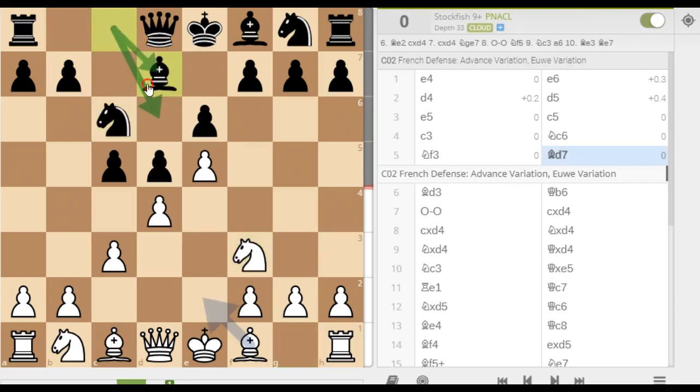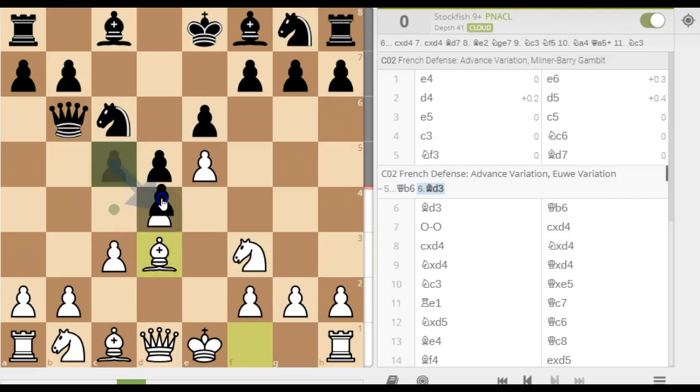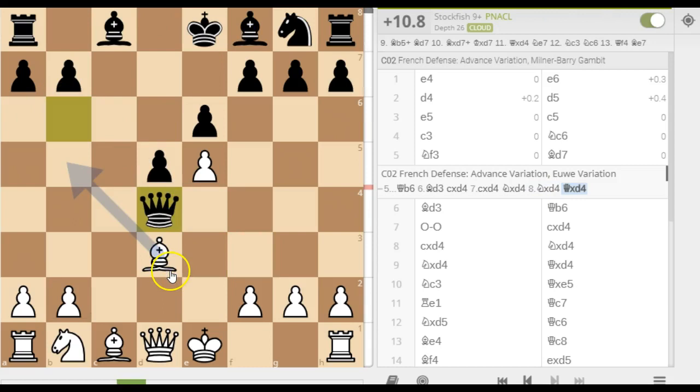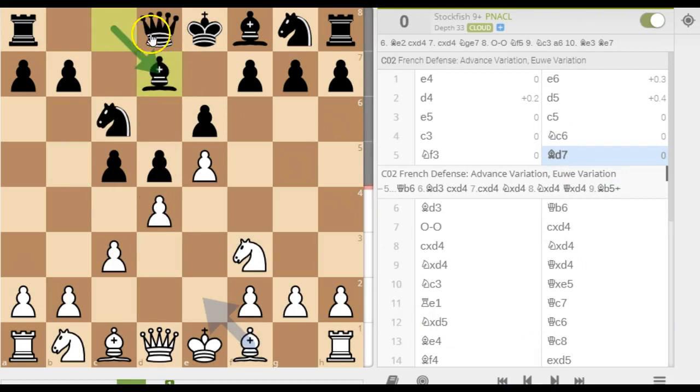This bishop d7 idea — the purpose of this is to stop a very common trap. After the queen comes here, putting all this pressure on the pawn, white can create this little trap. After a couple of captures, black could capture here, and this would be a massive mistake — after captures, black can't capture back the knight, otherwise he loses the queen. So that's why the bishop plays to d7: it stops that potential threat and trap from occurring.